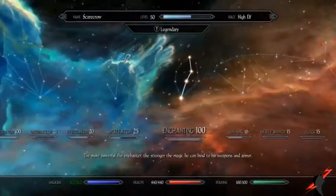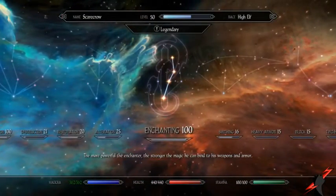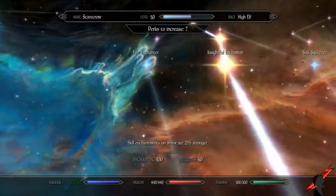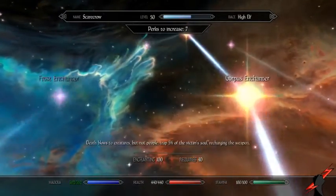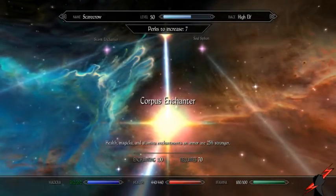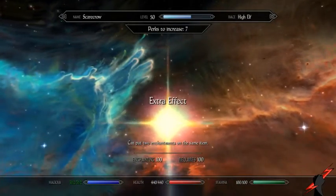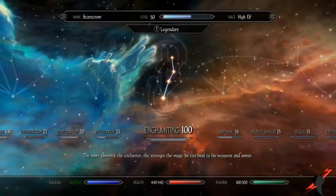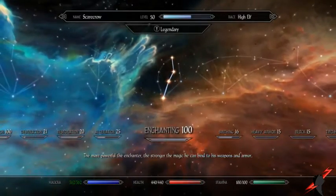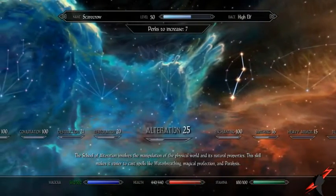Third on my list was Enchanting, but you really only need about five out of five here — Insightful Enchanter, Corpus Enchanter, and Extra Effect. The reason you're doing Enchanting is of course low-cost gear; you can create zero-cost gear for your Conjuration and Illusion spells.